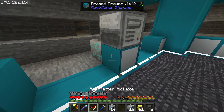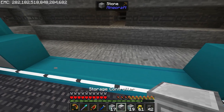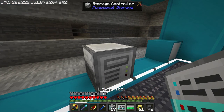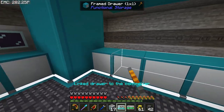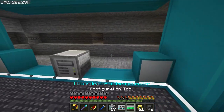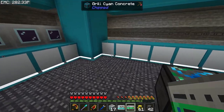Actually it should be on the same level as the drawers — that makes more sense. Grab a linking tool and configuration tool, then link all the drawers up to the storage controller. It's on single mode so I have to do it one at a time. Once they're linked, right-click to lock them all — that's the way we want it and we're ready to make our first singularity.